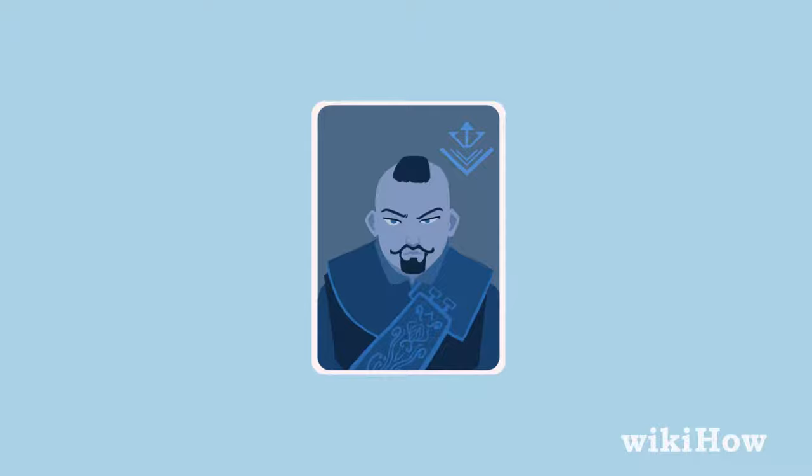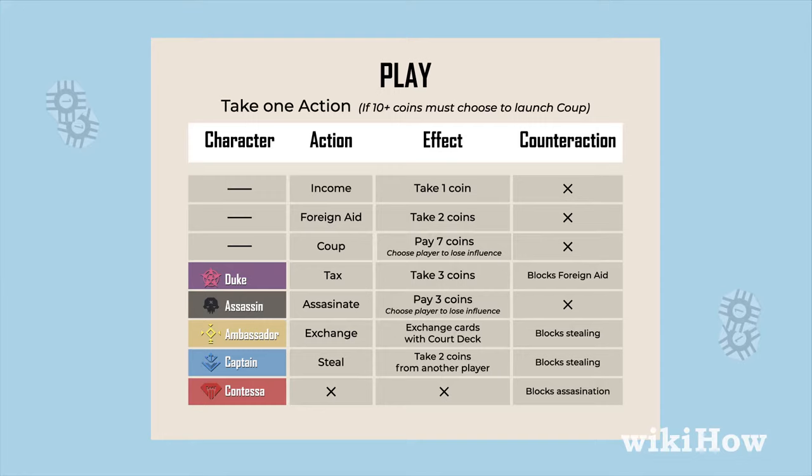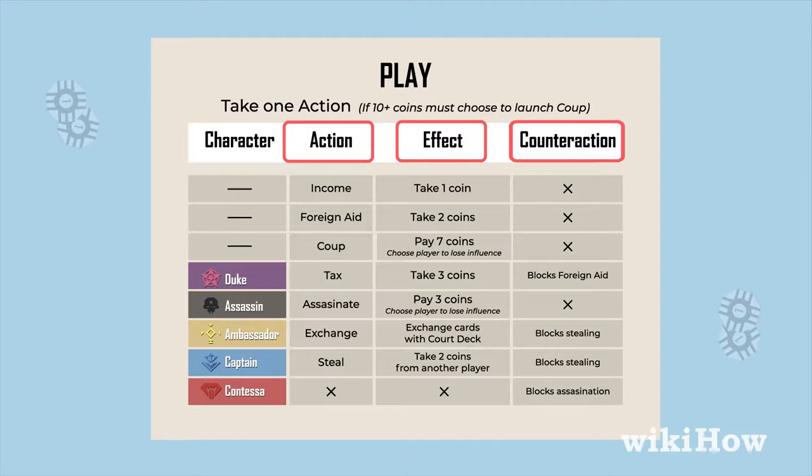To set the game up, place the coin tokens in the middle of the table and give two of them to each player. Then give each player a copy of the summary card. This lists the available actions, effects, and counter actions for each character in the game.